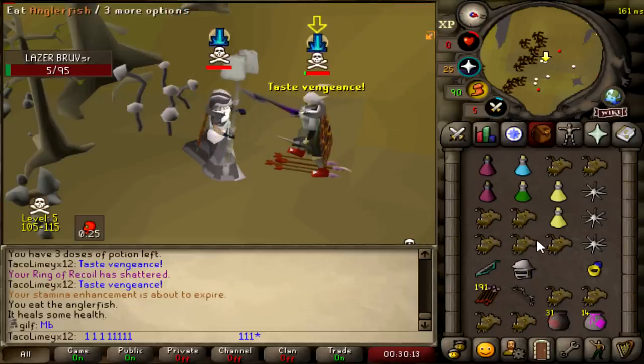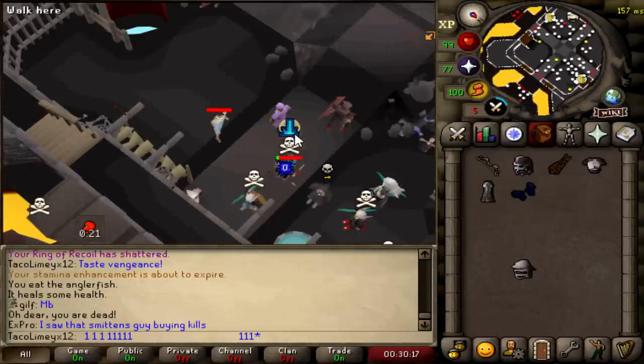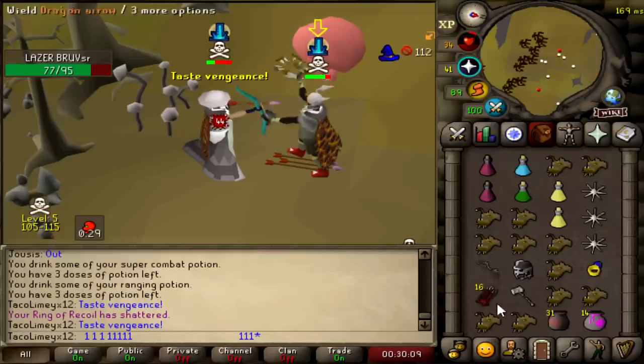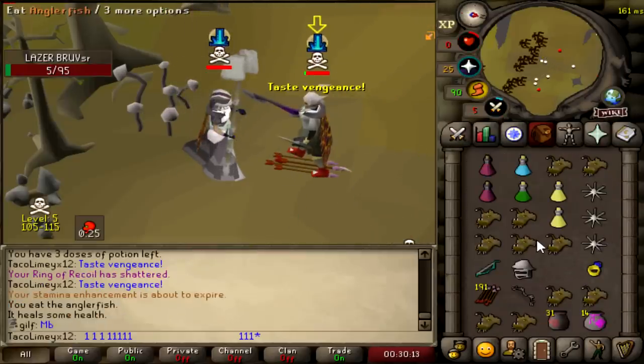It almost worked, I just didn't hit the numbers. Like, if that G-Maul had killed him I wouldn't have died. He was at 41 HP — I can literally hit 100 damage over that and I hit a 34.